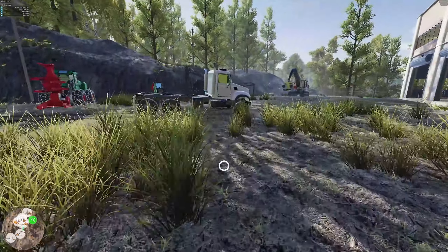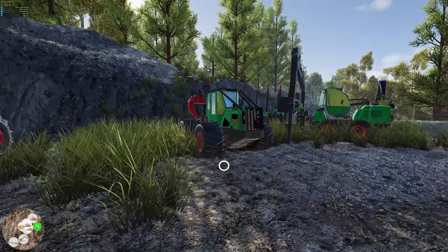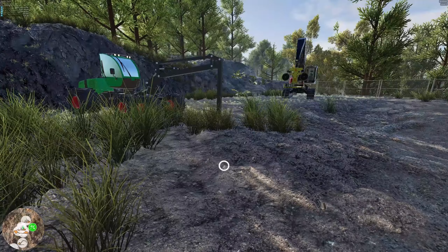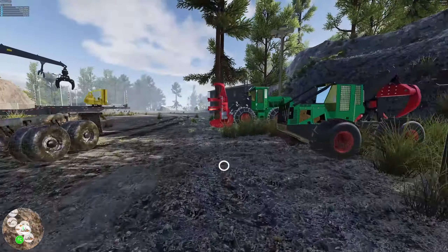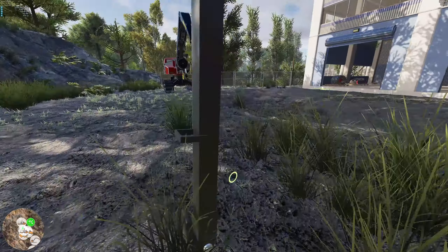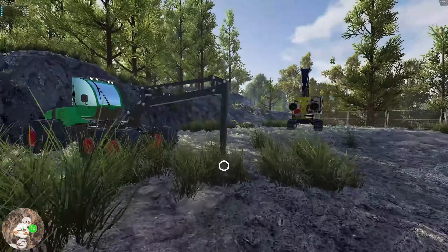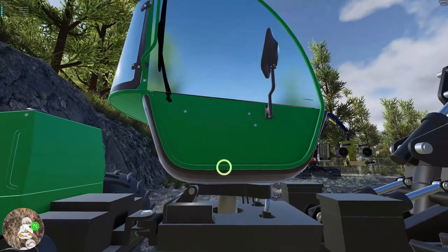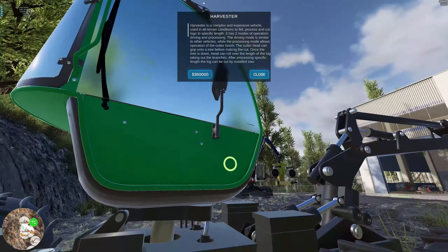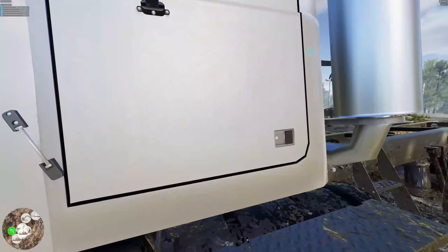The next thing I'll probably buy is the tree harvester — it should cut down trees, delimb them, and I can set the cut length. How much is that? Three hundred fifty — not too bad. Let's get back in the truck and see if we can actually use the store. Now when I put the cursor on it, it turns green, so that tells me I can go ahead and purchase.